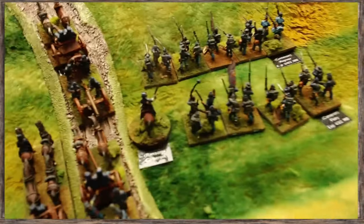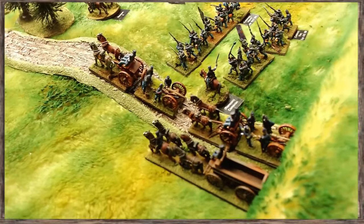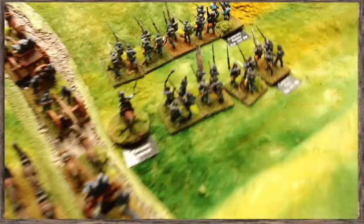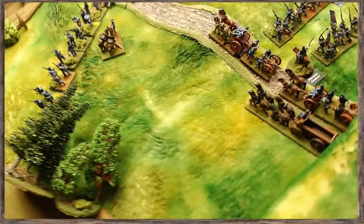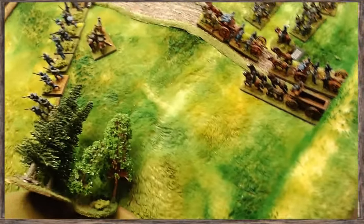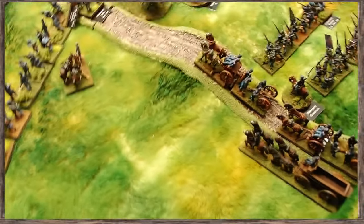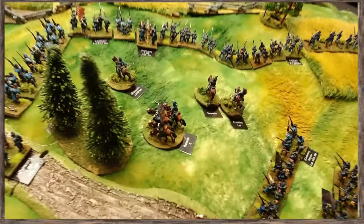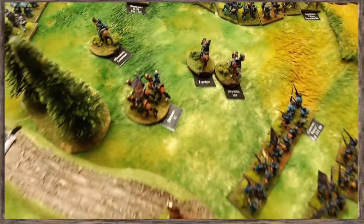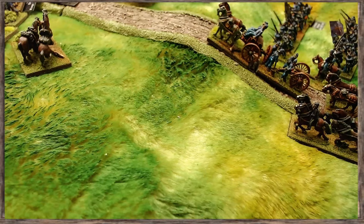Coming on the table are a couple of batteries and Cameron's division with a couple of small brigades. The Union have to hold Honeycutt Hill. They've got plenty of artillery, and the troops to hold — they're all experienced, though they've got some veteran artillery. They're up against it, but we'll see how the scenario plays out.